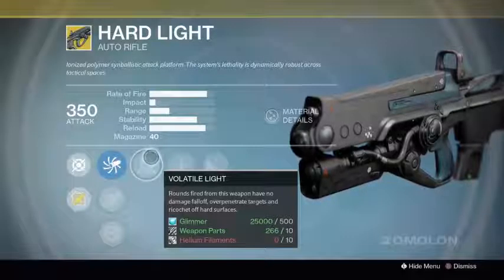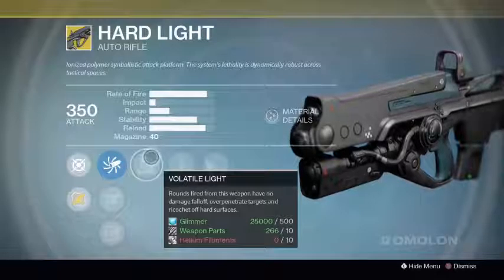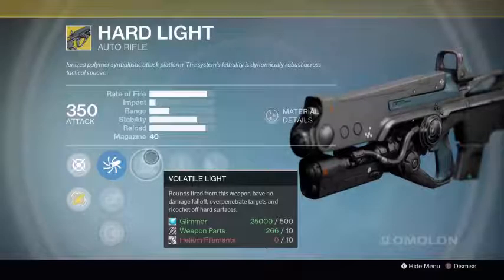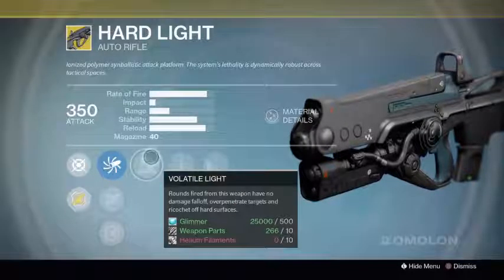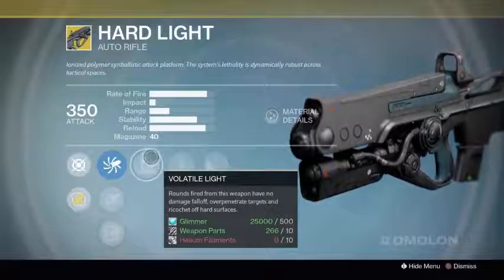Its Volatile Light perk — the Hard Light perk — means rounds fired from this weapon have no damage falloff. So if you shoot someone from across the map it does the same amount of damage as if they were right next to you. It's really nice for mid-range to long-range combat, or even short-range, because you never have to worry about your damage falling off.